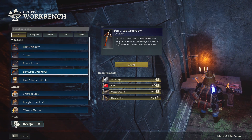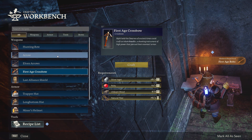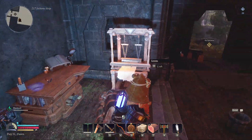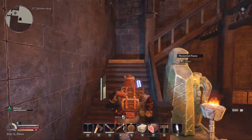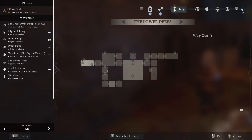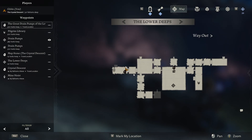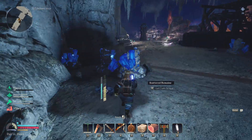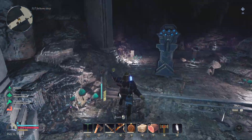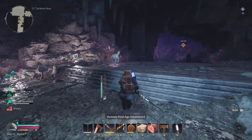Now we should be able to make the first age crossbow — very nice. And we can also make the bolts for it. We're gonna need quite a bit of the mushroom wood, but that's alright, we'll just gather some while we're out down there. Going back to the crystal descent is a good idea, as from here there should be multiple ways to go still. It's kind of complicated now because there are multiple layers you can traverse, which doesn't really work well on this map.